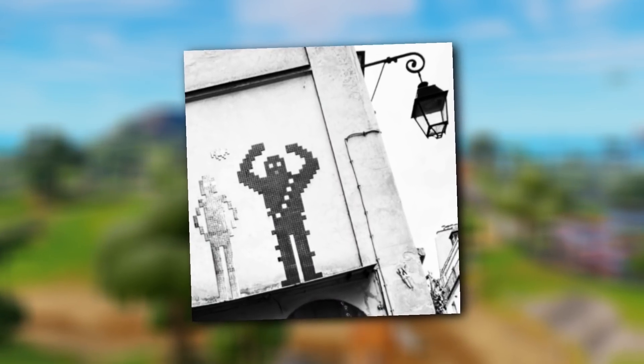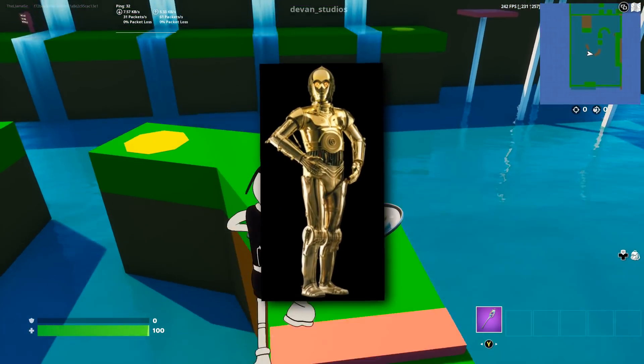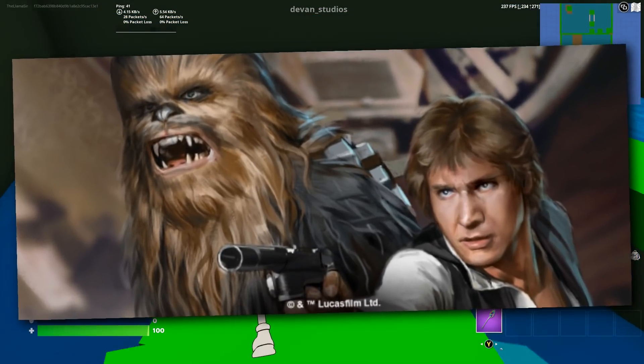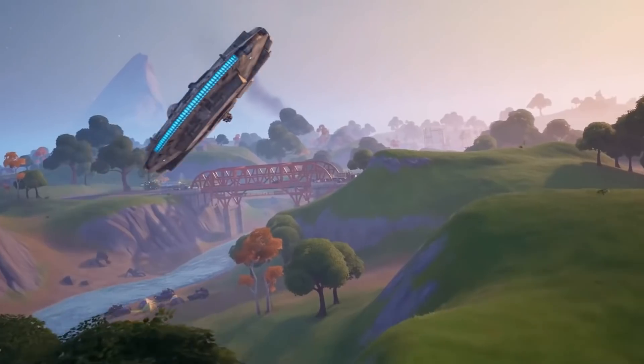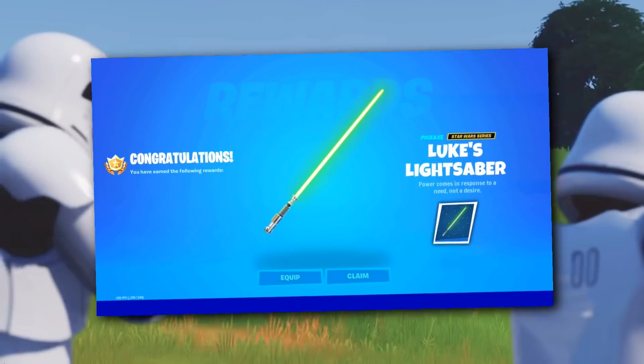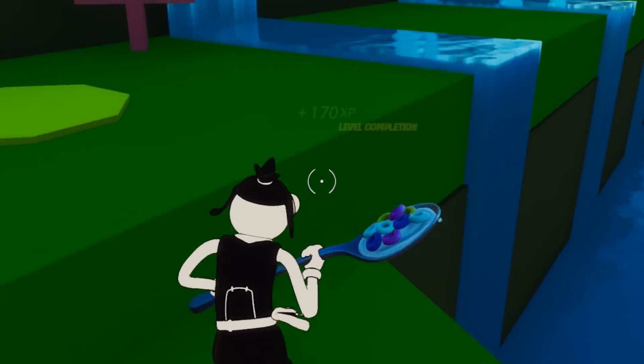It doesn't just end there. Donald Mustard — the creative director at Epic Games who loves to hint at things happening in the future of Fortnite — put up a tweet showing two Star Wars characters: C-3PO and Chewbacca. Knowing him, it has to mean something, so we're very likely going to see C-3PO and Chewbacca either inside the Battle Pass or as item shop skins, especially if the season has an overall Star Wars theme, which it's seemingly shaping up to have. On top of that, lightsaber pickaxes and Star Wars themed back blings — there's a lot that's going to be happening.